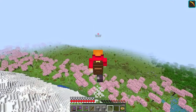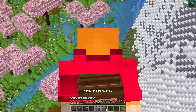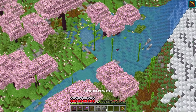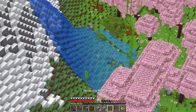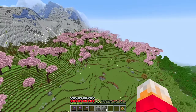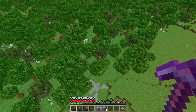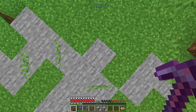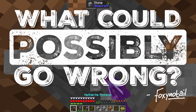A new area that I haven't seen before - wow, look how bright that water is, it's beautiful. I haven't got any cherry wood or trees yet. Anyway, the dripstone caves are just down here. Let's come here and just dig down and hope for the best - what could possibly go wrong?